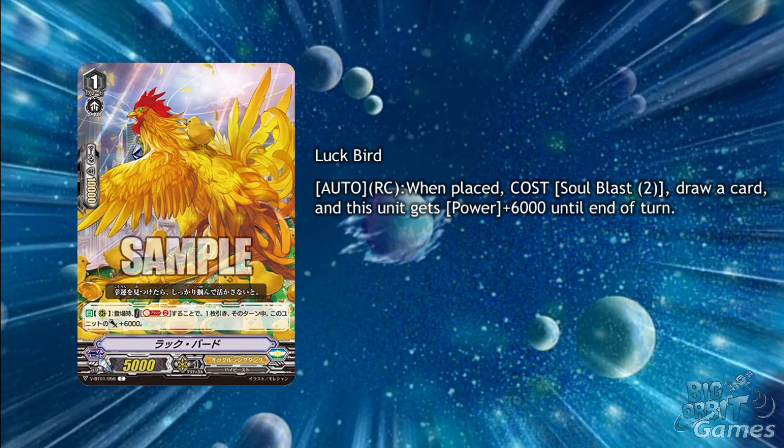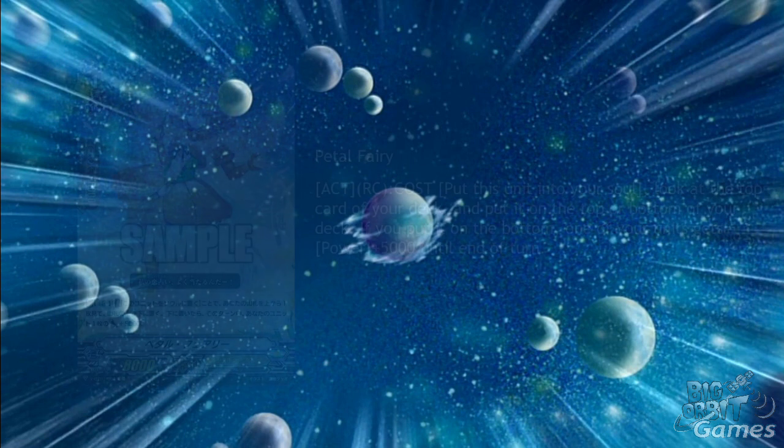Luck Bird is another Grade 1. It has 5000 power and Auto, Rear Guard Circle, when placed, cost Soulblast 2, draw a card. This unit gets power plus 6000 until the end of the turn. With all the power-ups Oracle Think Tank have been getting, the 5000 power body shouldn't hurt too much, as that draw is very worth it.